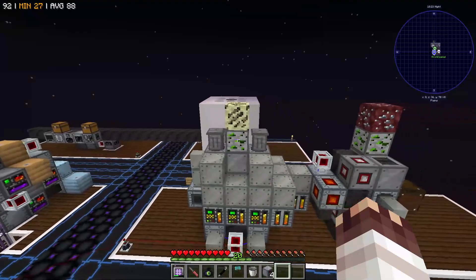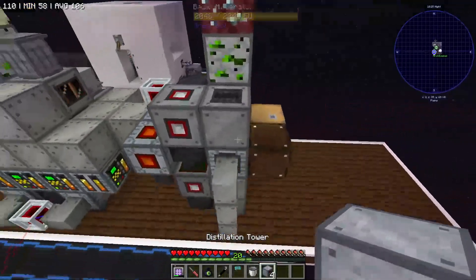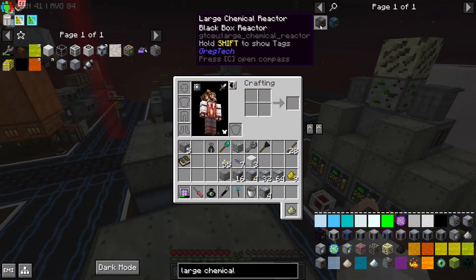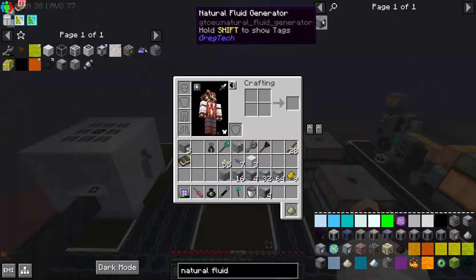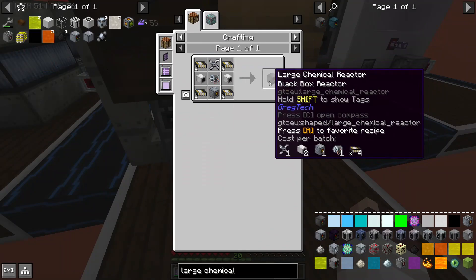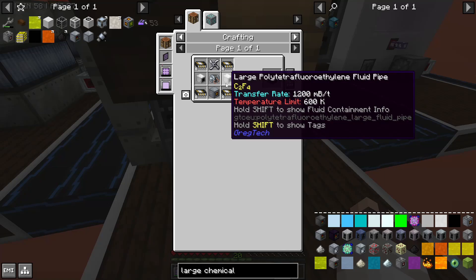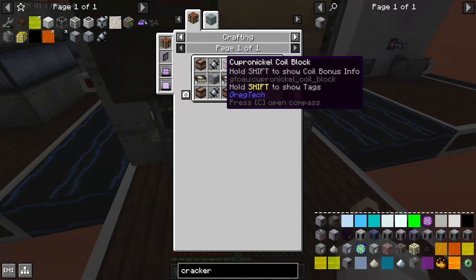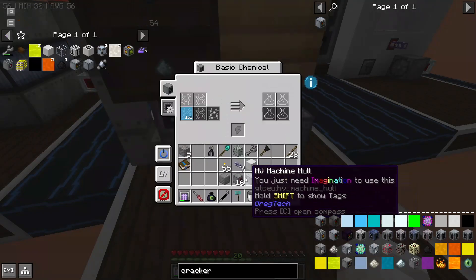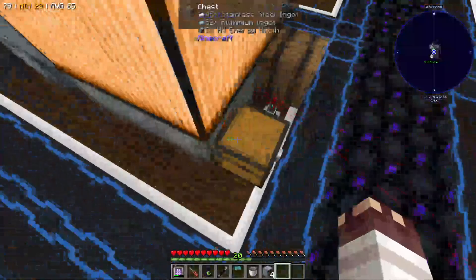But distillation towers are just one of the many multi-blocks we need to make. We also need to make the large chemical reactor — like four of them — a cracker, and of course that natural fluid generator I mentioned. One of the major hurdles we have to jump is that to get the large chemical reactor, we need polytetrafluoroethylene. Thankfully, the cracker doesn't need anything nearly as crazy. Oh god, it requires more stainless steel — so much stainless steel.